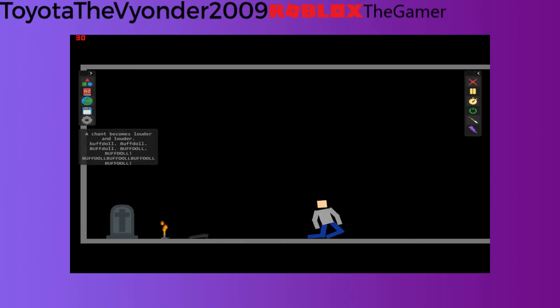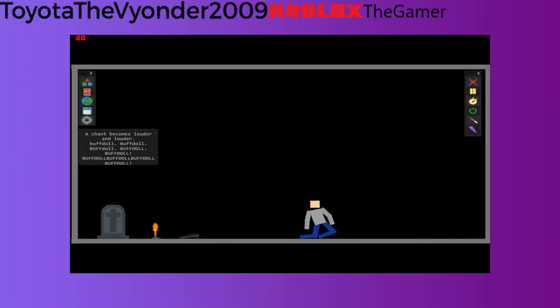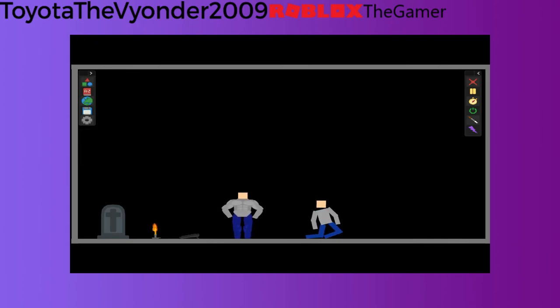One, two, three, four, five. Come on, just press something. Press one. Oh, there you go. Congratulations, you've been spawned with bop doll. I appreciate you. Alright, that's a wrap.